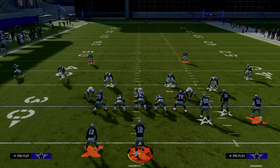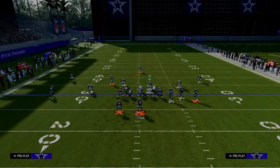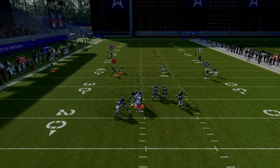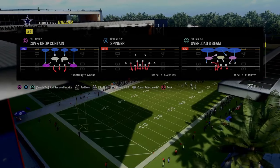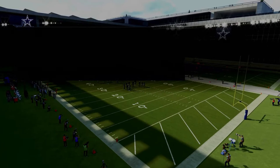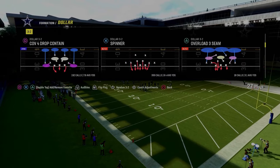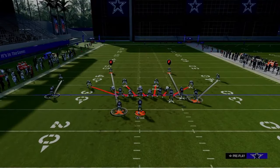That's free safety zone blitz. The next blitz is still going to be out of the dollar defense — we're going to be taking a look at the play Spinner. I like to recommend having auto flip off for this. Spinner is the best blitz in the game by far, and the reason why is because of the blitz angles that are built stock into the play. All you're going to do is pinch your defensive line.